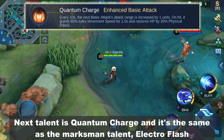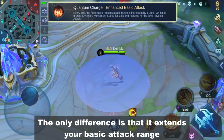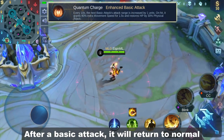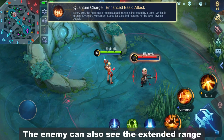Next talent is Quantum Charge and it's the same as the marksman talent Electro Flash, except it extends your basic attack range. The red line shows the extended range. After a basic attack, it returns to normal. The enemy can also see the extended range.